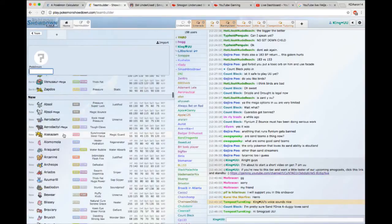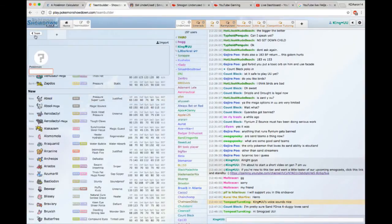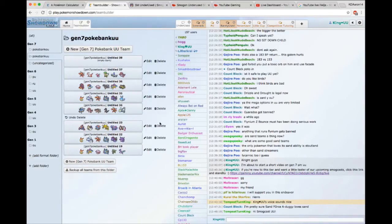The versatility and the amount of mons you can use in UU has always been the highlight of underused, in my opinion. The most important part is that we have so many different types of Pokemon — which is really phenomenal. You have so many things that you can do. If we take a look at a couple of my teams for beta, you can see right away that you can build very diverse teams and have very diverse results. That's the pride and joy of UU — we have the healthiest amount of versatility in our tier.